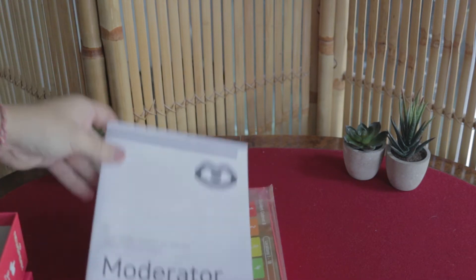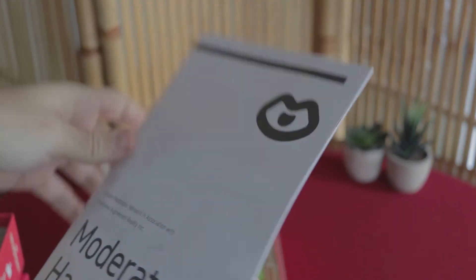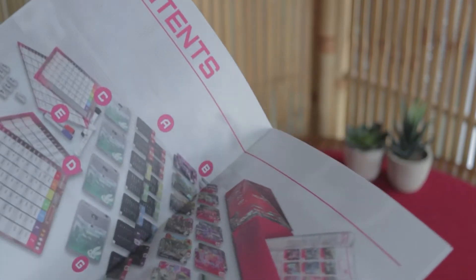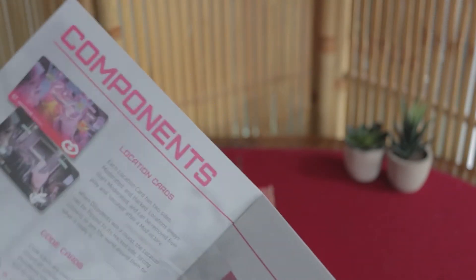As you can see, first of all we've got the moderator handbook, which is essentially your rulebook. It's got quite a matte finish and it's made to look like one of those old-style manuals — even with some print effects on the images — so it looks quite old in style.